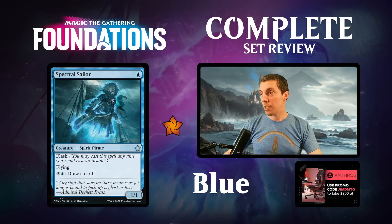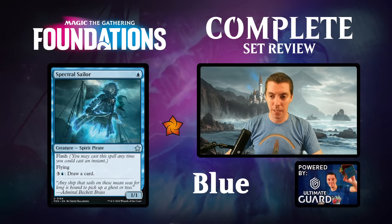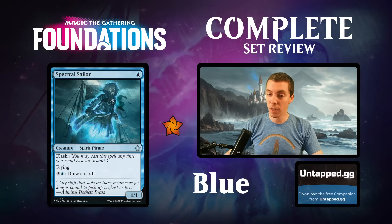Spectral Sailor - another great flash card, saw some play in standard. I adore this card - the creature that can pay to draw a card is just great. Could be somewhat relevant if there are pirate things happening in standard. If you're playing a flash deck this card's pretty cool. A great limited card too - great mana sink. Also cool with Enduring Curiosity.